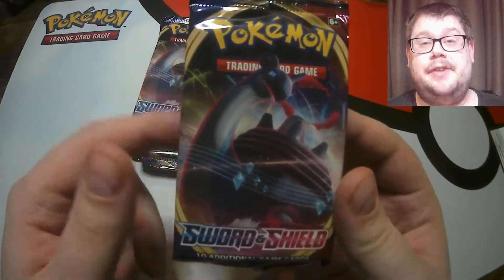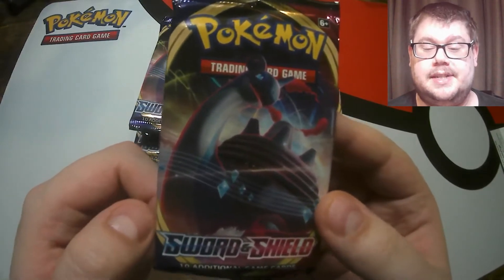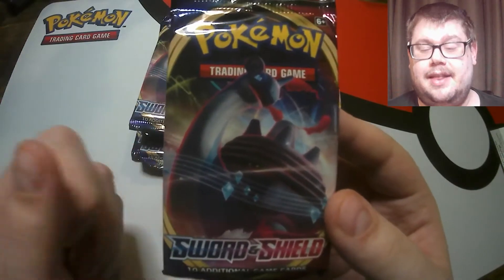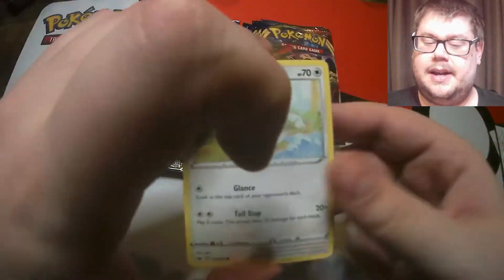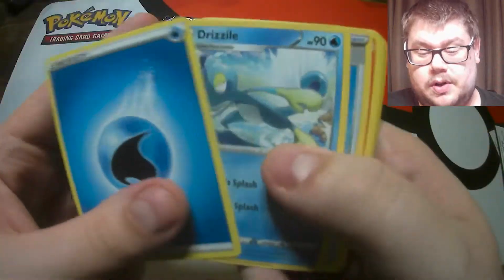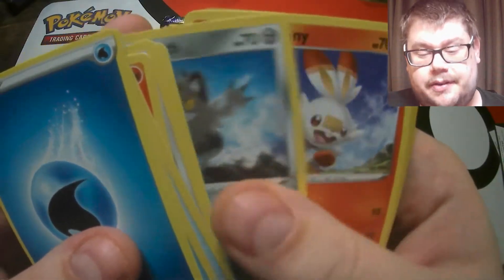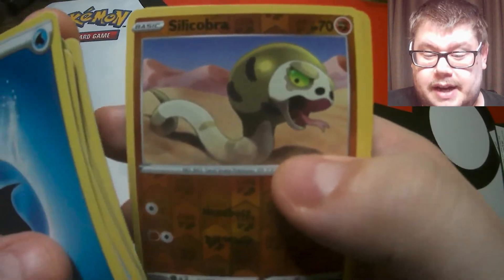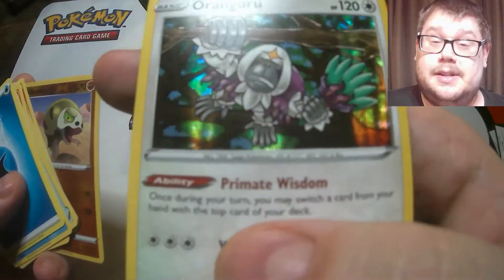Our second pack then. If you didn't see the last video, we opened all the different sets from the Sword and Shield era - one pack from each - and we may have packed a rainbow Charizard. Go check the links down below. There's the code for you. Can we get two ultra rares in a row to start the video? That would be insane. We have a Water energy, a Silicobra reverse, and a holographic Oranguru - not an ultra rare but still pretty cool.